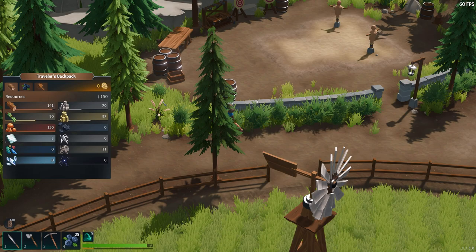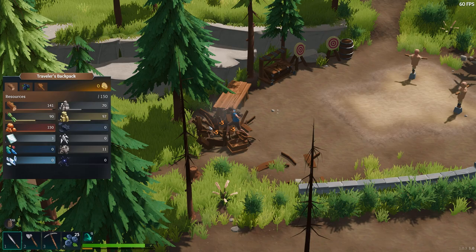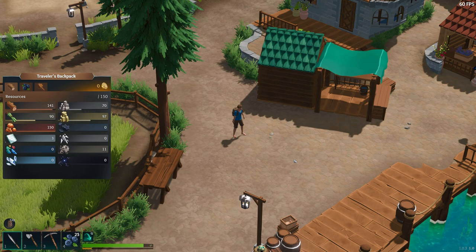Oh, I see a barrel up here. Can I steal the stuff in the barrel? You can normally, but this is a town — you can't. There's nothing in it, of course. Thankfully, your items don't degrade over time, so you don't have to worry about fixing your sword or your pickaxe or anything like that.